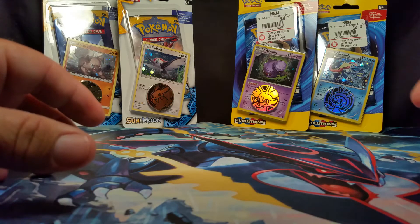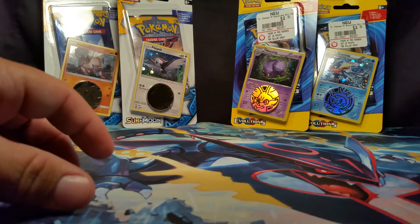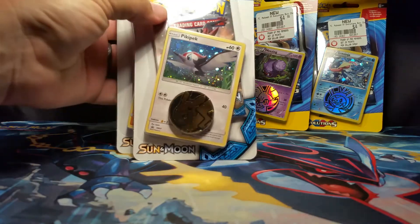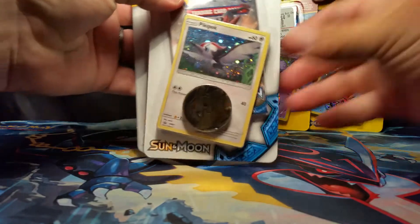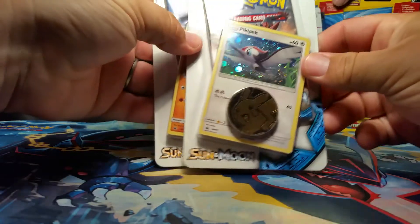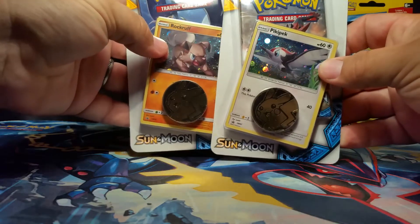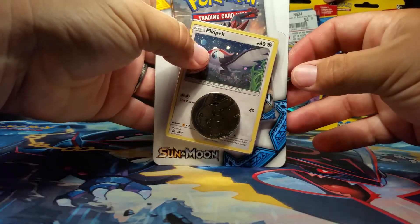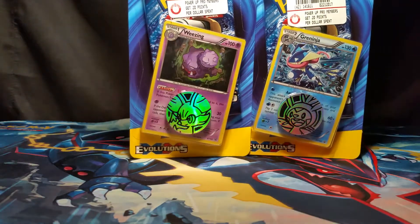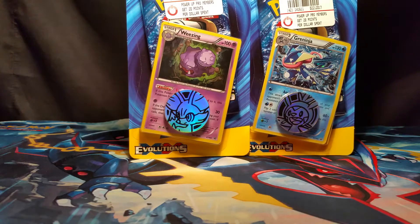We're getting right back at it and we're going to open up some of these single pack blister packs for you guys. I am going to open up the two Sun and Moon ones — one featuring Picky Peck with a Pikachu coin and the other one with Rockruff with a Pikachu coin. I got these two packs from Walmart for $4.99 each and we're going to have a little old pack battle against each other. We also got the two Evolutions packs — one with Wheezing and a Finnegan coin and a Gray Ninja and a Chespin coin.